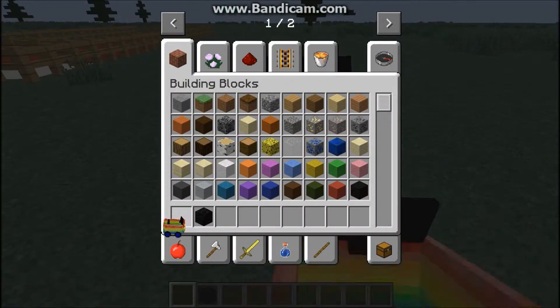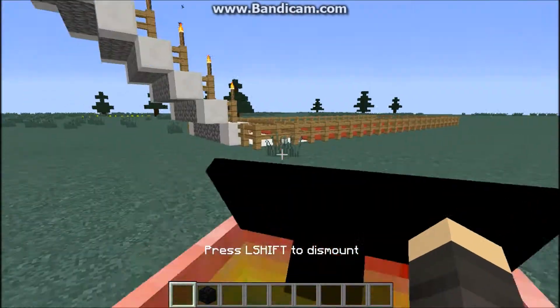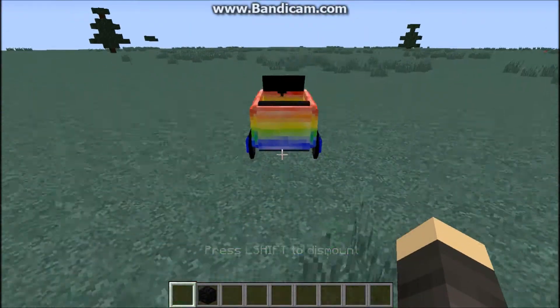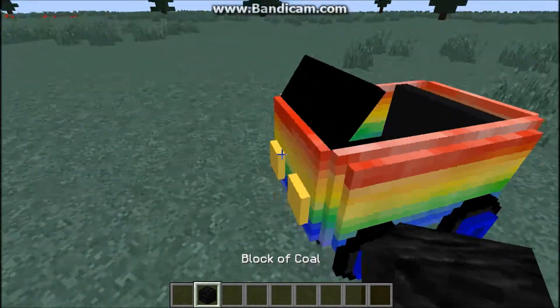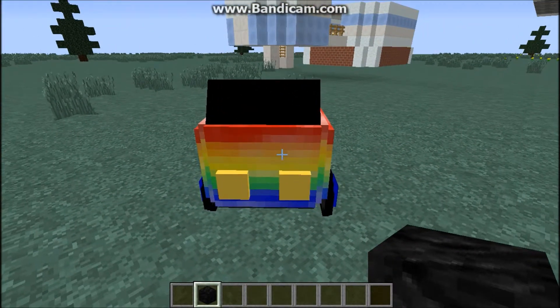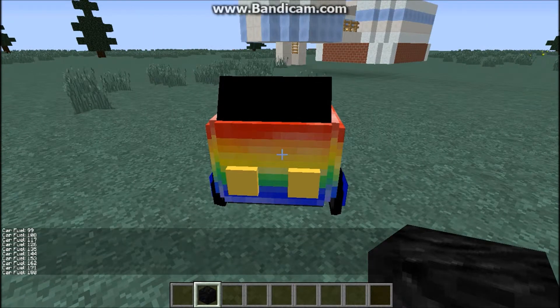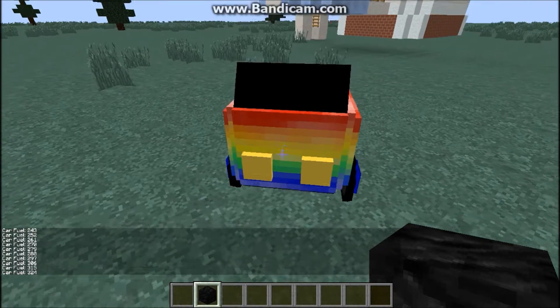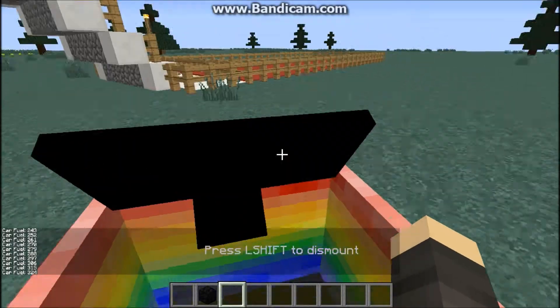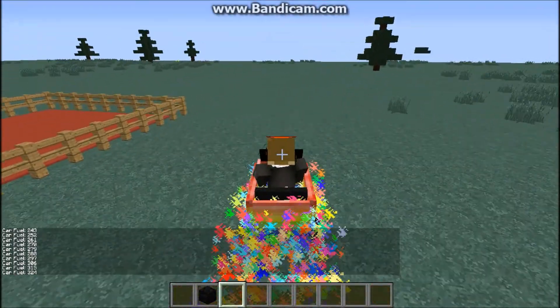Let's put this down. It's right here — I'm trying to drive it but it won't go. You need coal to fuel it. You need to shift and right-click, and then you can set in the chat how much fuel. I don't know how much you can set it to, but I'm gonna do around 300, just to be safe. And it lets out special rainbow effects.